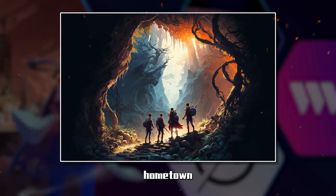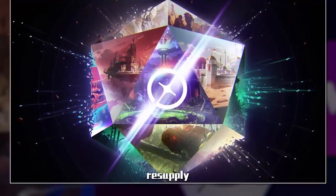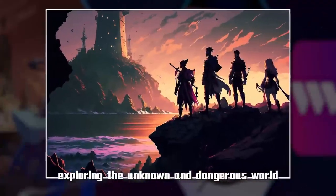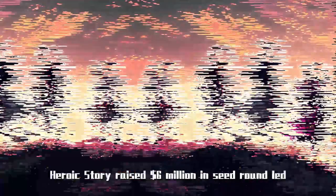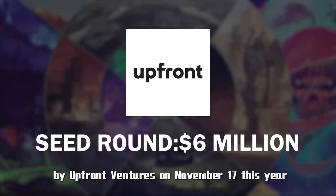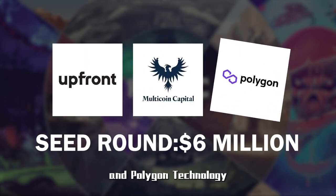Players start their adventure from their hometown, meet new friends, level up, create, resupply, buy and sell items, and organize expeditions — exploring the unknown and dangerous world around their hometown to reap great rewards. Heroic Story raised $6 million in a seed round led by Upfront Ventures on November 17th this year, with investors including Multicoin Capital and Polygon Technology.